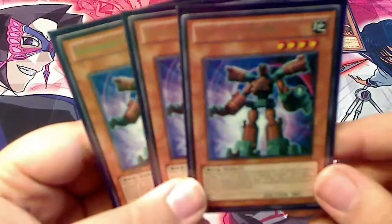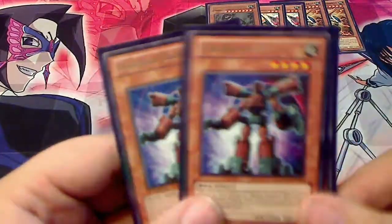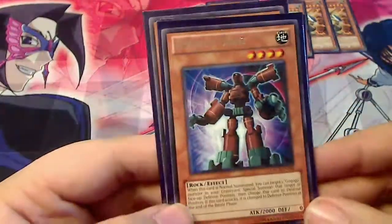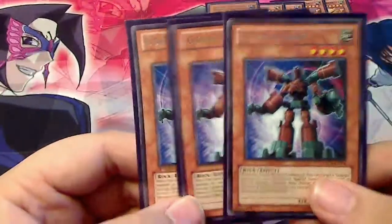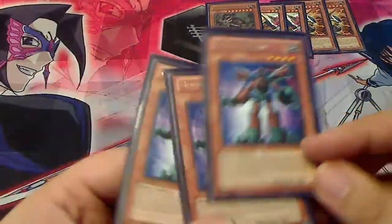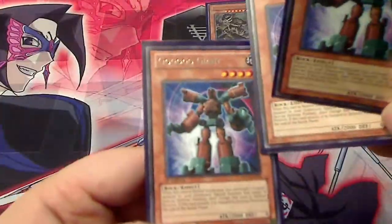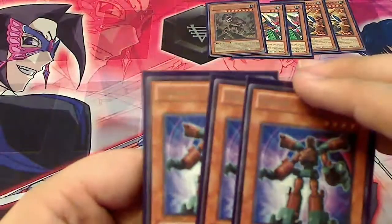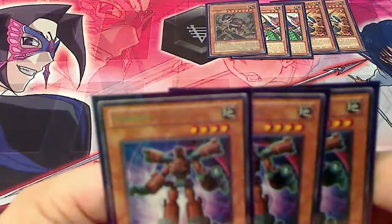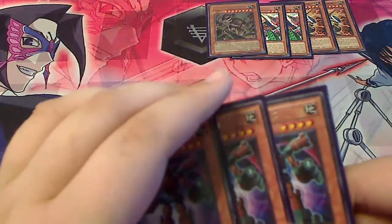Next, we have three Go-Go-Go Giant. What this guy does is he can get himself out of the graveyard, and he's also a 2000 beater, as well as a 4-star rock Earth. So he fills all the good qualifications. As long as you keep cycling these dudes, you can just keep getting another one. The 2000 attack is one of the biggest reasons to be running him in Rock Stun, and that lets you help go into some of your Xyz.